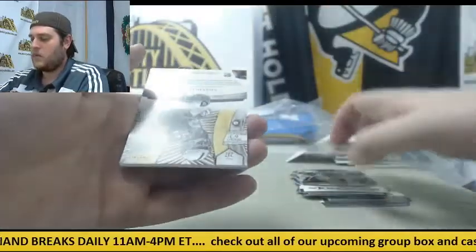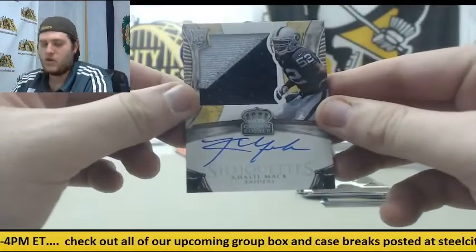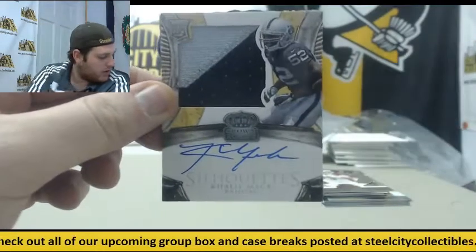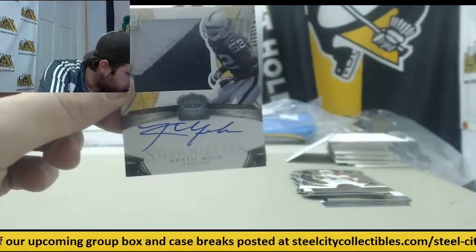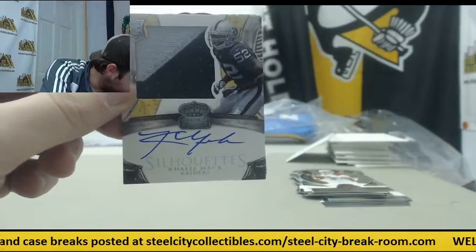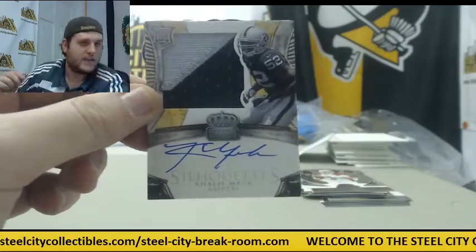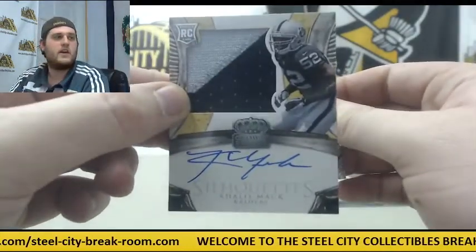Carson Palmer out of $2.99. Rookie patch auto Khalil Mack for Oakland. Great young player in Oakland. I don't know who has Oakland — I think that's Robert actually.